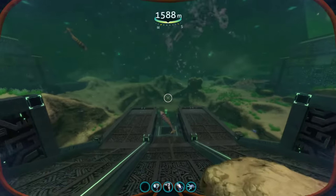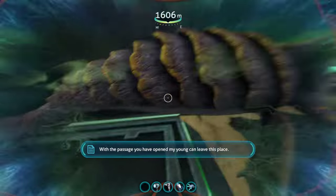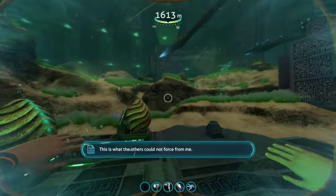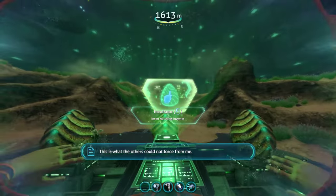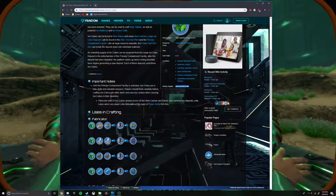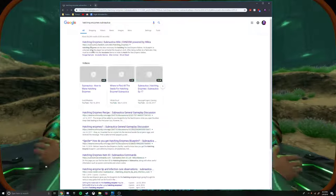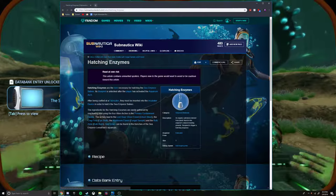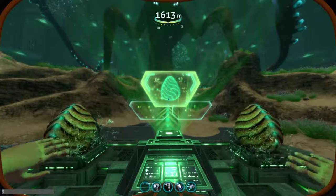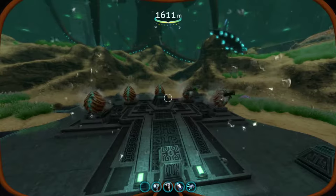Now you need to go back to your browser and search up 'hatching enzymes Subnautica.' This is something you have to spawn in to continue. Once you're there you'll see it's a little bottle — go down to the debug spawn again, copy 'hatching enzymes,' then go back, do 'item,' paste it, and you'll get one. Put it in — and they're hatching.